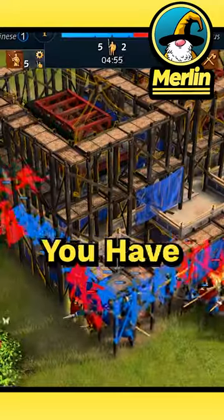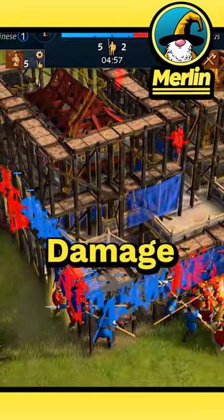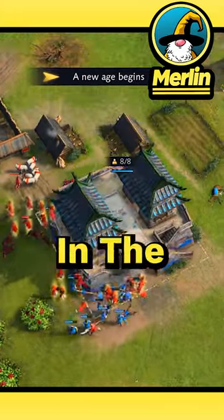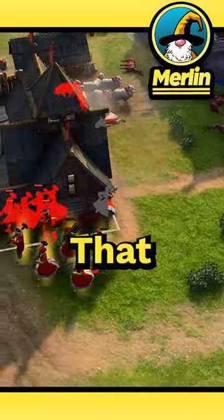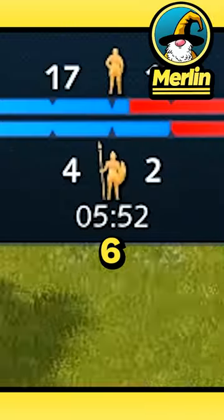The opponent may try to stop you, but you have your spears to tank up all of that damage. Once the landmark is up, havoc is caused in the enemy base — buildings starting left, right, and center. And just like that, the game has been won in under six minutes.